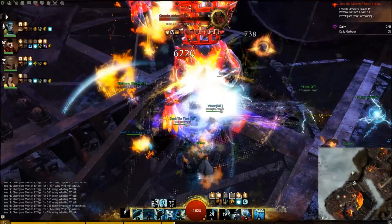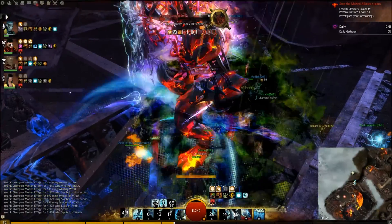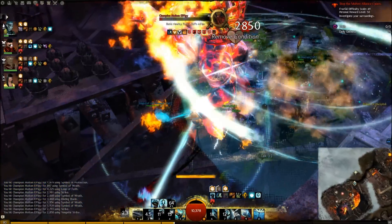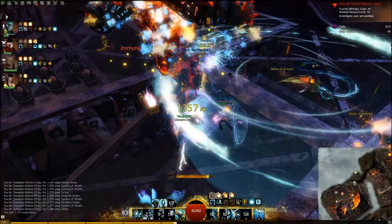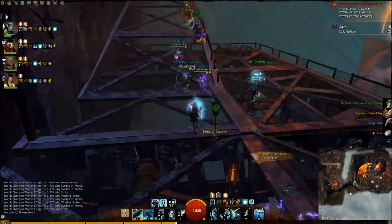You want to keep up Aegis, because you can get trolled by the shield flickering off like I did, or there might not be reflect up. And if someone gets hit, it does a lot of damage.